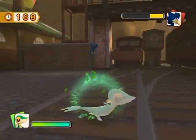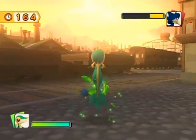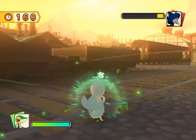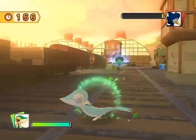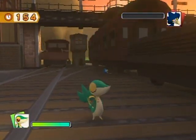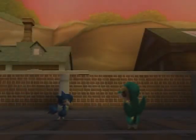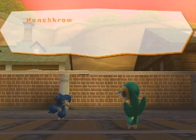Defeating this Murkrow will cause a Honchkrow to appear in the area. We can also befriend it, but it's on the other side so we won't be able to get that quite yet. Now that I've unlocked Honchkrow in this area, I'll be able to get it when I cover the other side. Why are you so strong, boss? Boss, what's wrong? Quiet down.